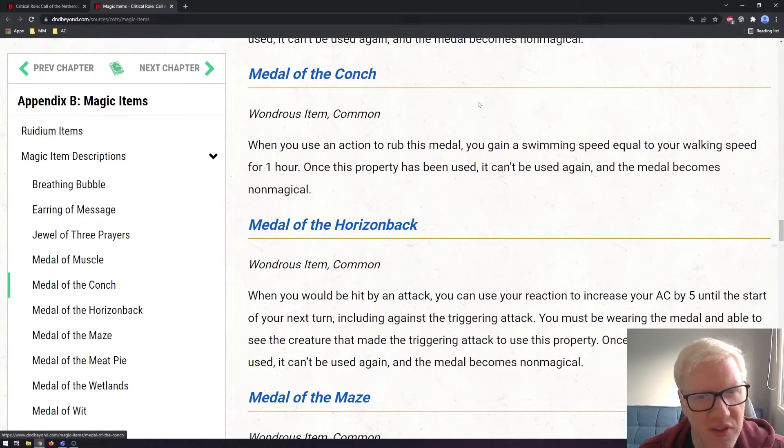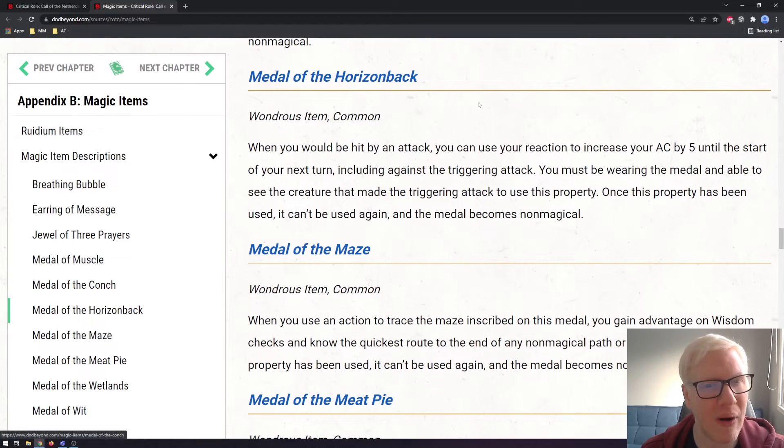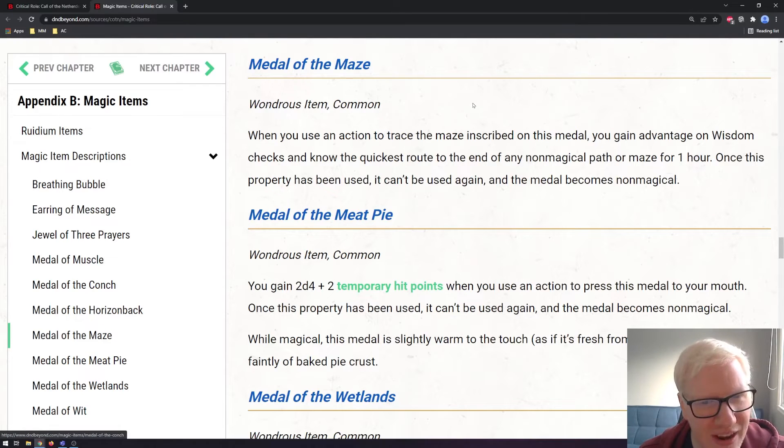Next up is the Metal of the Conch. When you use an action to rub the metal, you gain a swimming speed equal to your walking speed for one hour, after which it becomes non-magical. Next is the Metal of the Horizon Back. When you would be hit by an attack, you can use your reaction to increase your AC by five until the start of your next turn, including against the triggering attack. Essentially it's giving you a one-time cast of Shield, which is really pretty good. Next is the Metal of the Maze. When you use an action to trace the maze inscribed on it, you gain advantage on Wisdom checks and know the quickest route to the end of any non-magical path or maze for one hour — pretty useful in very niche situations.